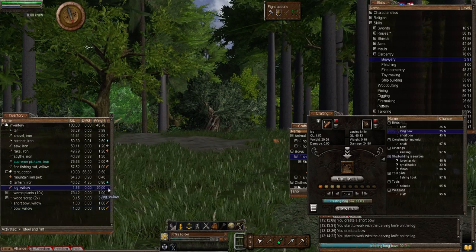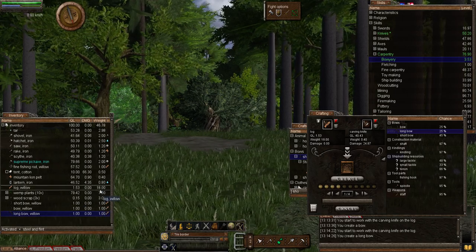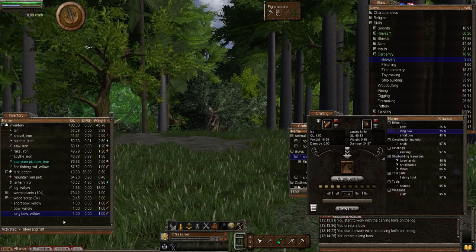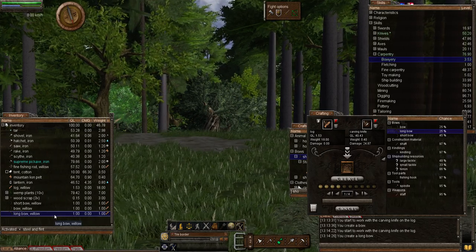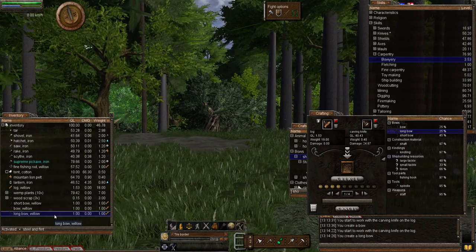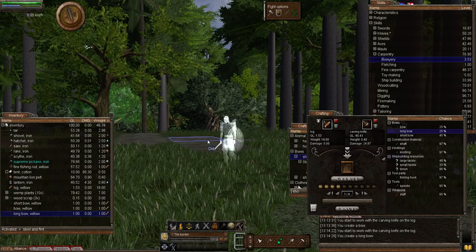Now let's create the long bow. Again you can see exactly the same amount of materials and weight — all three bows weigh the same and use the same amount of materials. The shooting range for the long bow is 20 tiles away. It's handy if you've got a spyglass. If you want to use the long bow, make sure it's an area where you have plenty of distance that you can see into. That's the three bows made.